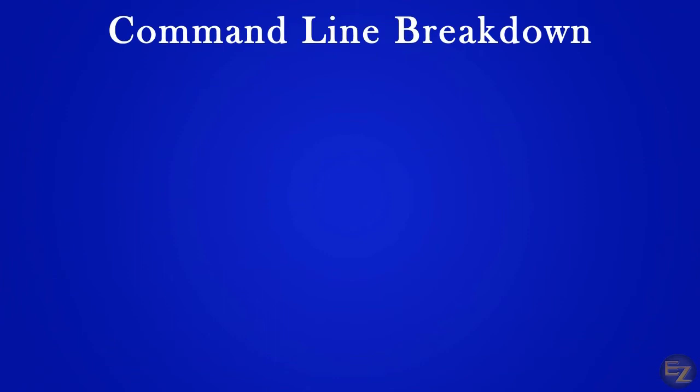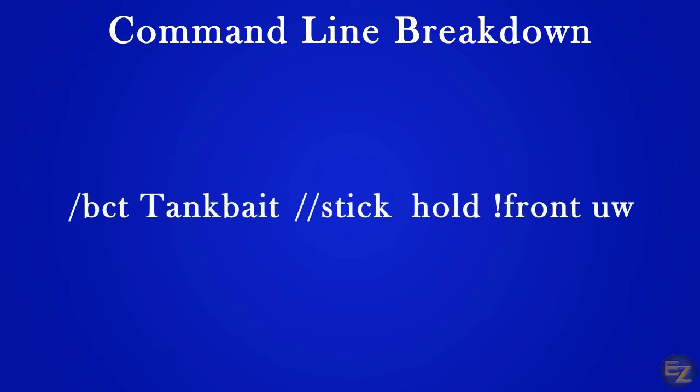To gain a bit of perspective, we have to look at these commands and hotkeys like a line of code in a computer program — because essentially, that's what it is. There are three primary sections in a command. Let's take a look at a command and break it down.